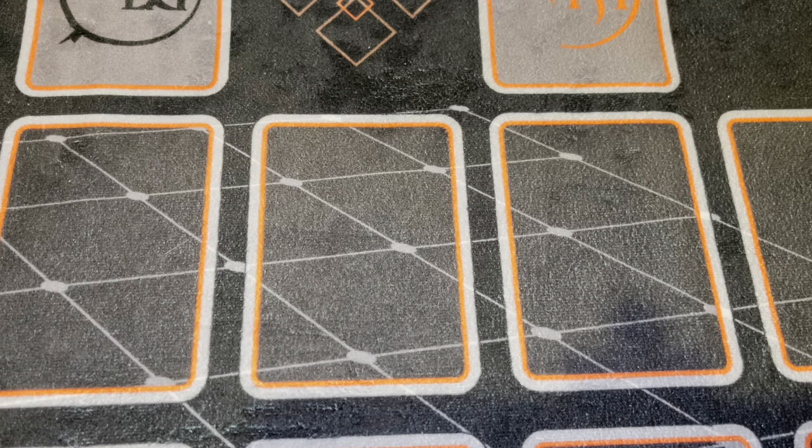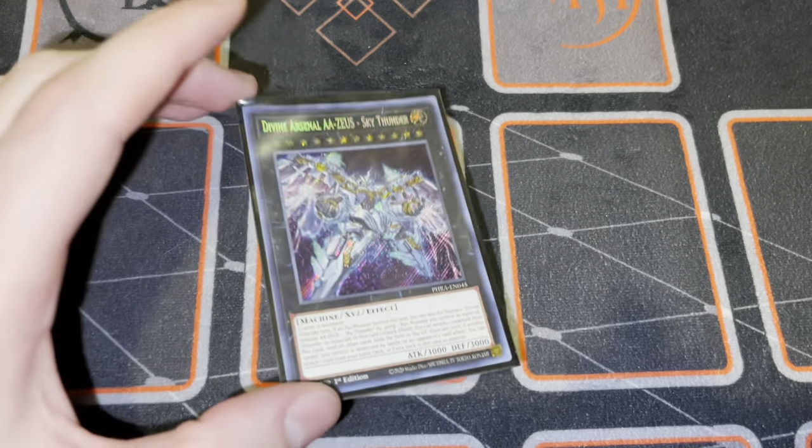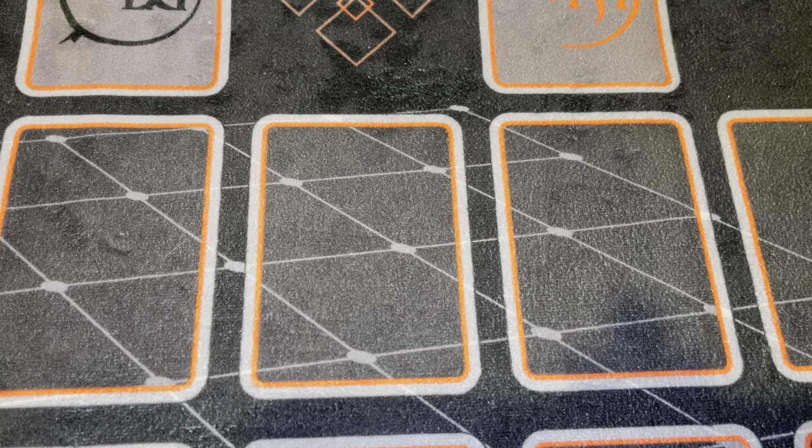The last XYZ monster, as we've already mentioned, is Zeus. I don't think I have to explain why we're playing this card - it's absolutely bonkers, just sending the entire field to the graveyard. But that is the entirety of the extra deck. We're going to go ahead and jump on over to our side deck now and see how to properly counter the meta.